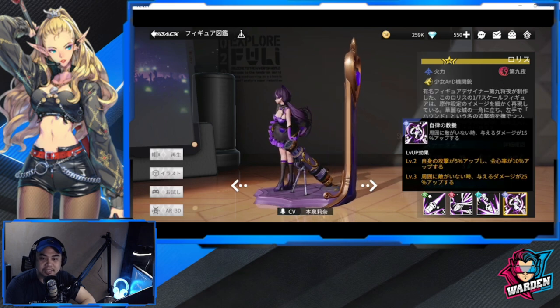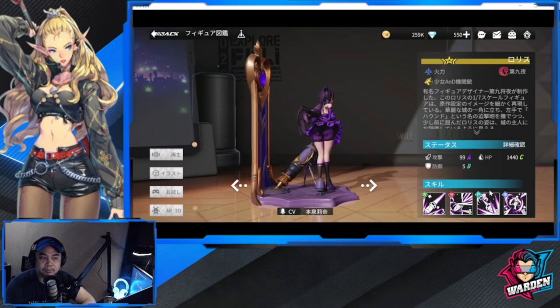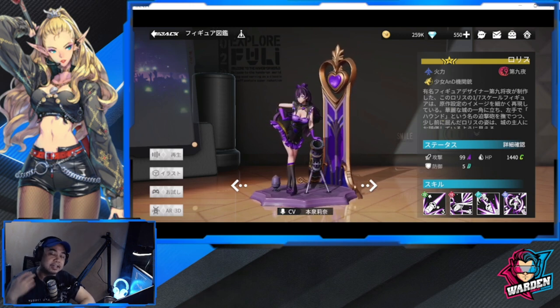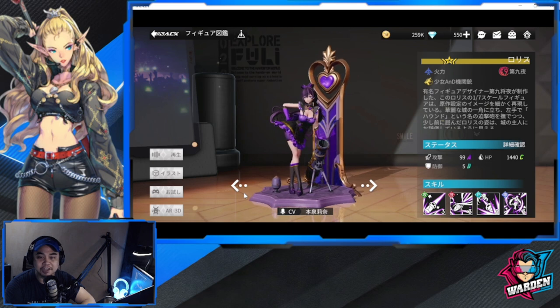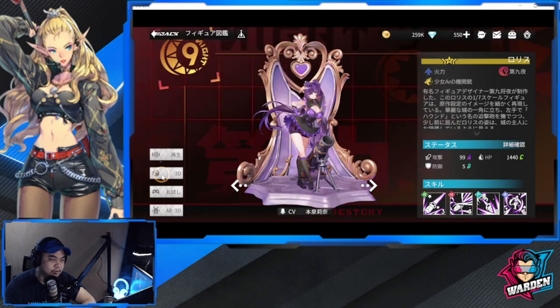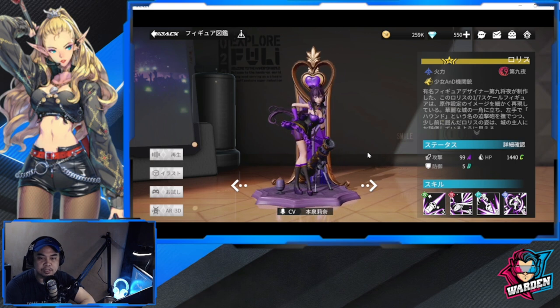Her special increases damage dealt by 15% when there are no enemies around. That's why she can be one of the best Militarists we have. Going back to her ultimate — she marks an enemy and if that enemy dies, her energy is fully restored, allowing her to cast her ultimate again immediately. Definitely a future figure to watch out for if you need this kind of nuisance in your team. She has a purple mortar and a purple heart — nice design. Her 2D art shows a similar stance.